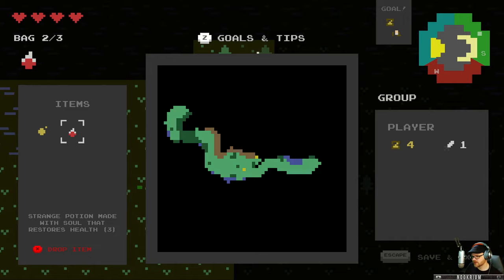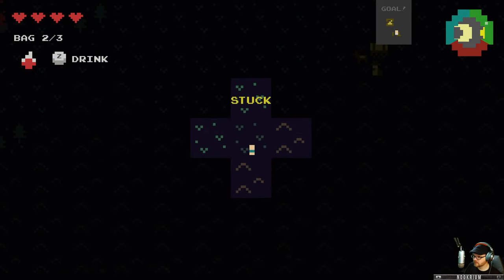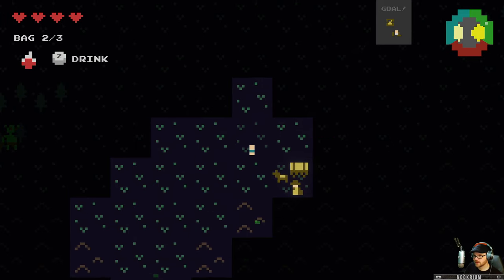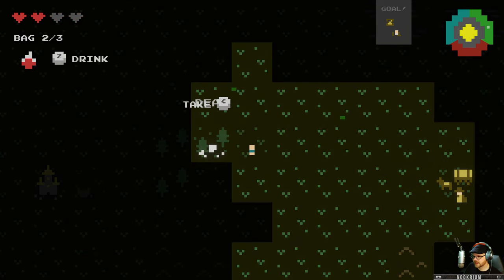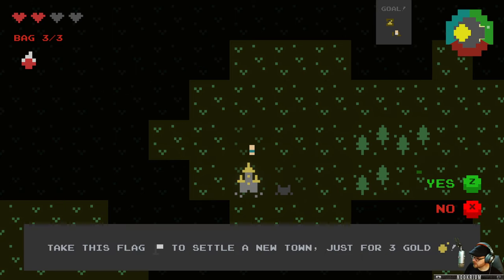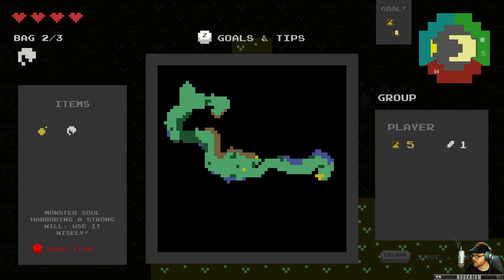I got a strange potion made with soul that restores health. Those fairies were just hanging out and then they ran away. Enter the cave. This flute was crafted by dragons — it can be accepted for no less than two golds. I don't have two golds. I will murder a troll though. I'll take that, I'll take your soul. Oh, we're back where that castle is. One soul to get a potion — I've done that before. Take this flag to settle a new town for just three gold — I don't have three gold.